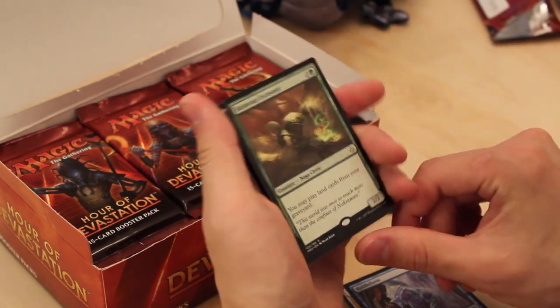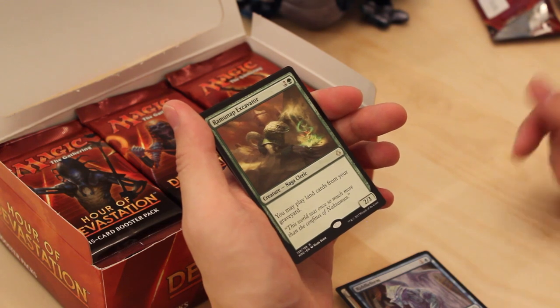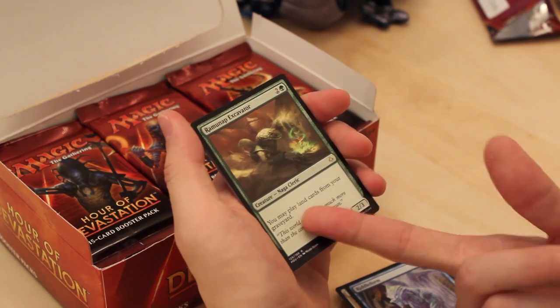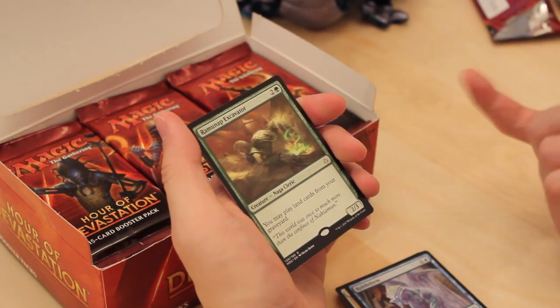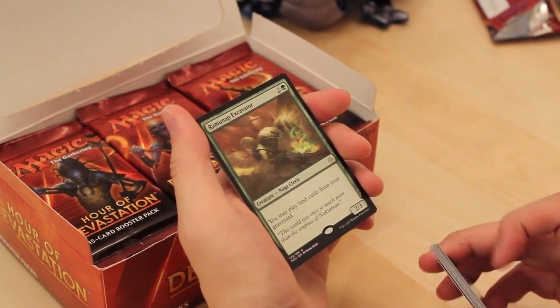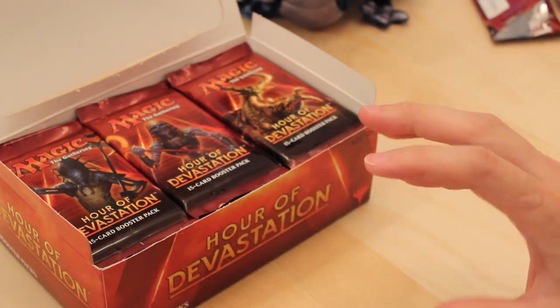And a Ramunap Excavator — this is the Crucible of Worlds on a creature. It's a good card for sure, 3 mana for a 2/3. It works really well with all of the Desert Cycling cards and Evolving Wilds, so not a bad card in Draft or Sealed at all.